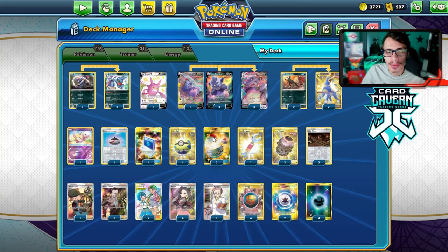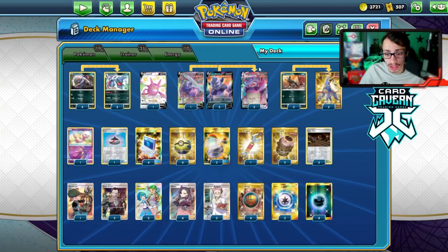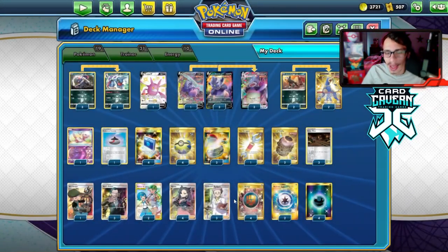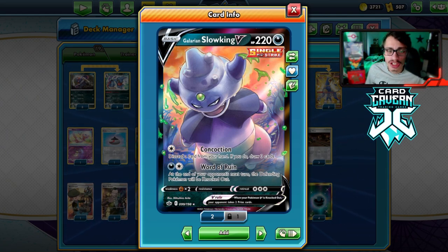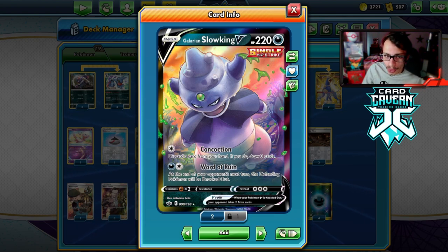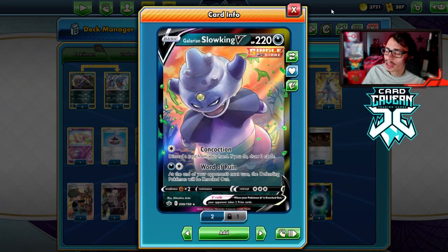I originally had Cheryl in the deck — the idea is you go Houndoom and repower your Slowking back up after Cheryl removes all energy. But I swapped it for Malamar because it also lets you switch, which is very beneficial. I'm playing just one Crobat. I wouldn't mind playing a Dedenne, Kricketune, or Eldegoss for extra draw. You could even try Crobat VMAX since you already have the Crobat and Dark Energy. The normal Slowking V is cool too with World of Ruin and Concoction.